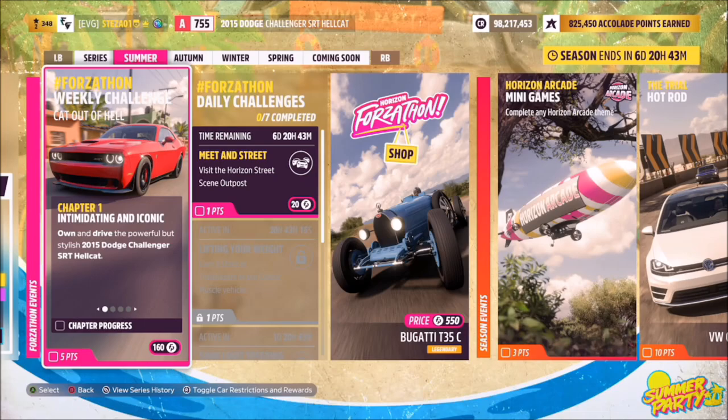Hello and welcome back to the channel. Now you join me for this week's Forzathon guide called Cat Out of Hell, which wants you to own and drive the 2015 Dodge Challenger SRT Hellcat to complete all the challenges. So without further ado, let's get stuck in and take a look at the car in question.